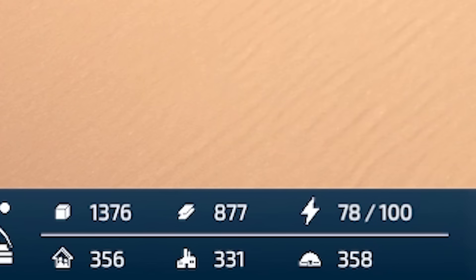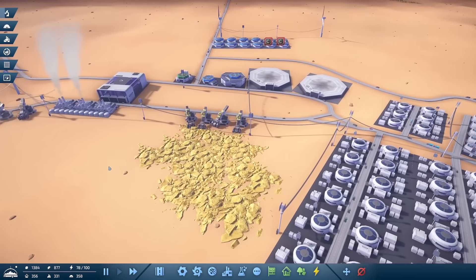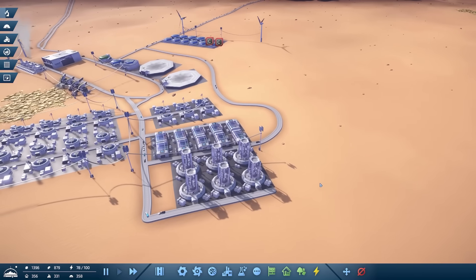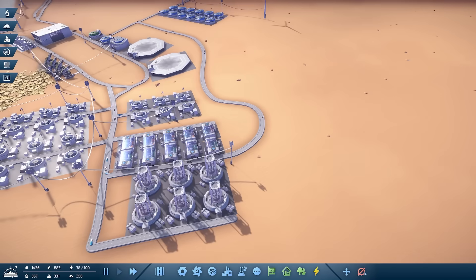Now we're good - our housing is pretty much full. Population 356, housing 358, jobs 330 - which means they're nearly full again. I feel like if they're not getting carbon we're not producing enough, so we're going to have to extend our atmosphere processor things.